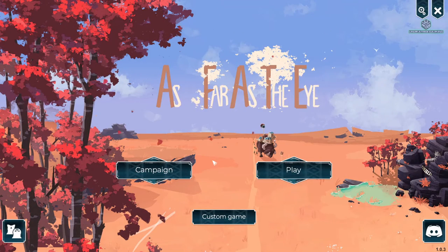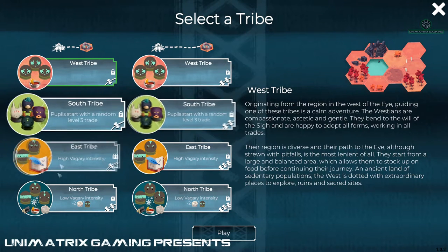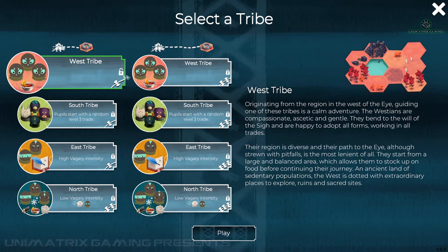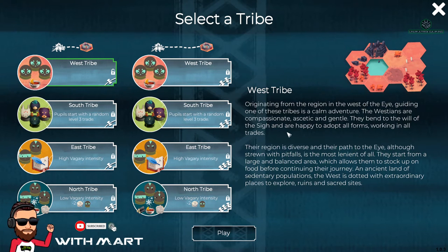Hey, what's up everyone, welcome to another episode of As Far as the Eye. Today we're going to press the play button and see what's here. Oh cool, do we get to select what tribe? Well it says that most of them are locked - in fact it looks like just this one's unlocked. So let's have a quick read. West tribe, originating from the region in the west of the eye, guiding one of these tribes is a calm adventure.